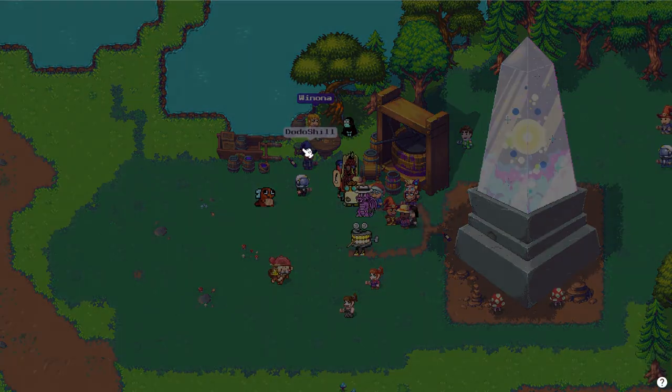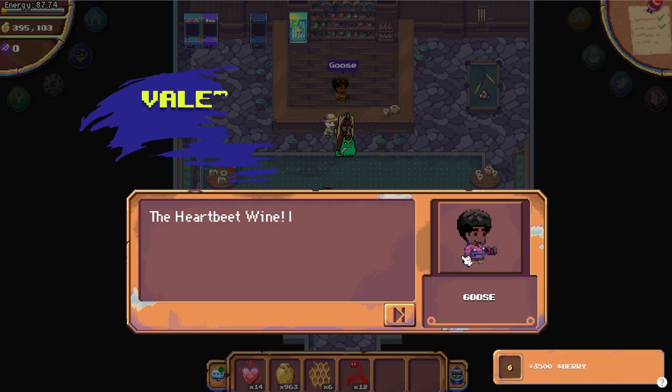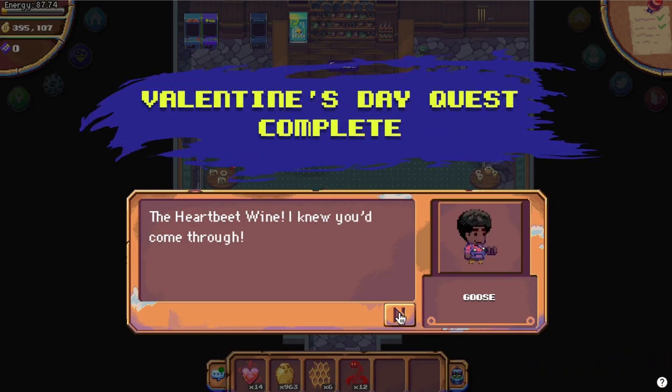Once you have 12 bottles, bring them back to Goose to complete the quest. You'll receive a 3500 barrier reward. You'll also be added to a guest list for an event on Valentine's Day.